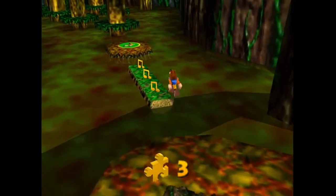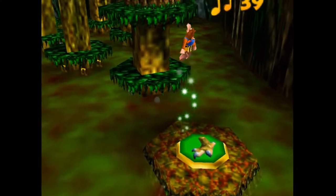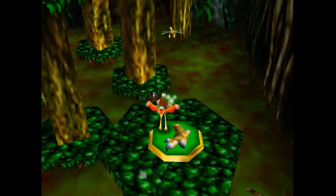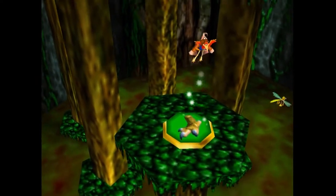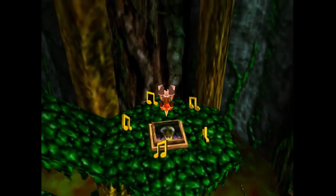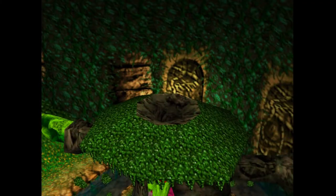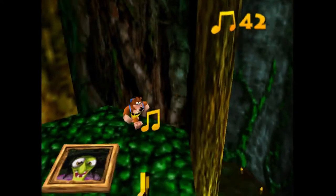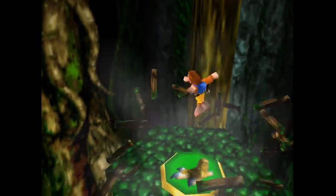Now coming over this way we can grab ourselves three notes, and there's a shock pad. Go up here — this looks like it's from Mumbo's Mountain but it's ground pounded. Under this one is some notes and a Grunty switch. Hit it to reveal a Jiggy — it actually opens up the path to a Jiggy. And we're not going to point out how it disappeared before the screen transitioned. Jump up here and ground pound this to get us another shock pad.